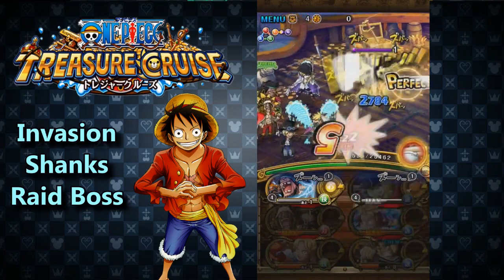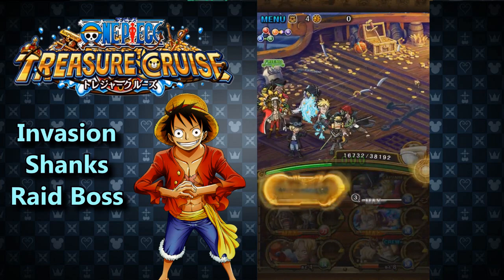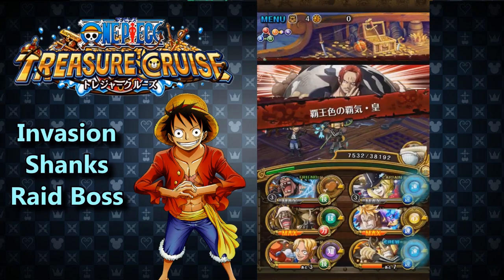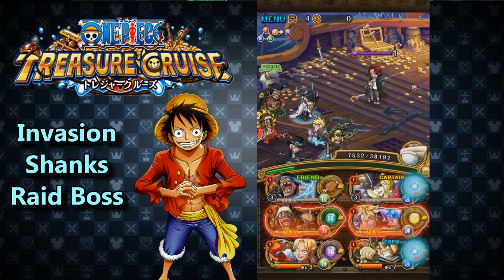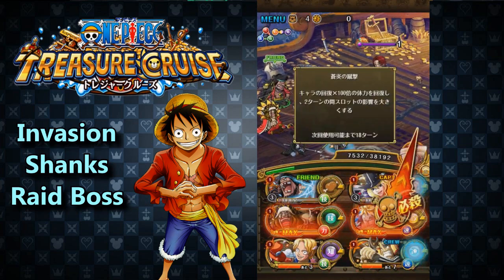He seals your captain and friend captain's specials for five turns, so you have to wait those out. That's the whole reason we bring Marco — Marco heals us back up to full. Now that our captain abilities are back we can use them, and potentially combo with his orb boosts to do a little bit of extra damage.